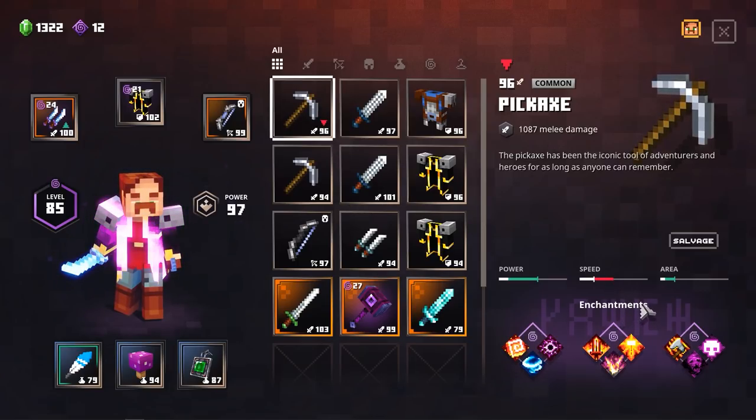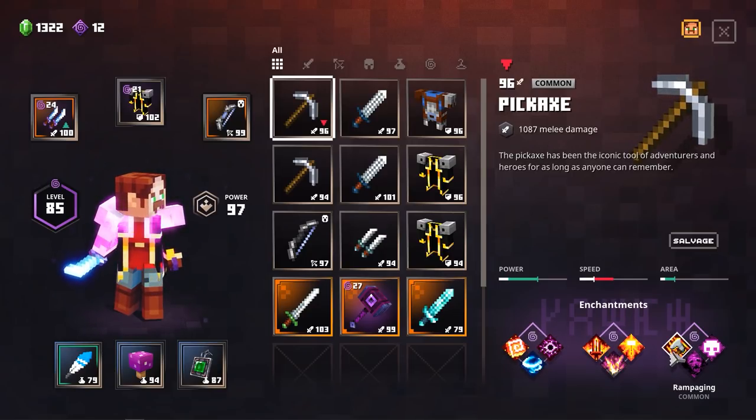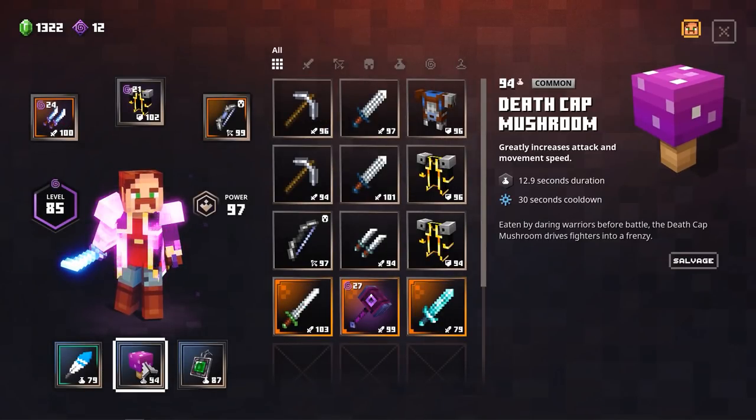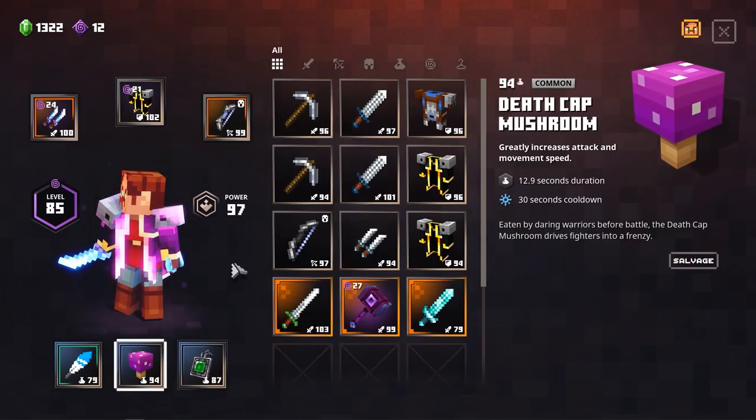With this pickaxe, the third enchant - so we already have some healing, we have AoE damage - and then we're going to go for some standard damage as well or another kind of boost. What I really like to take is Rampaging. After defeating a mob, there is some chance this will increase your attack speed. If you're fighting with a slower weapon, this can be awesome. If you already have a fast weapon, you definitely don't need this because we have the Death Cap Mushroom which will give us plenty of attack speed.